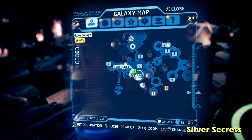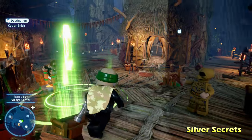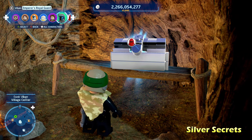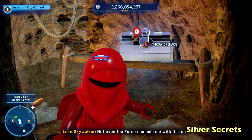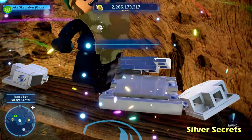Next up we're going to do Silver Secrets. Anytime you see the word silver in a puzzle name, you know you need to switch to a villain character and use their grenade ability to blow up a silver LEGO object, giving you the Kyber Brick for Silver Secrets.